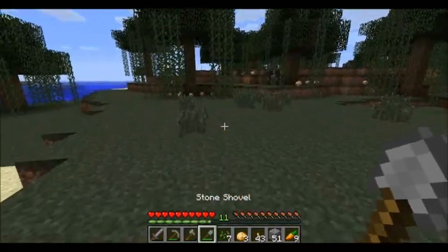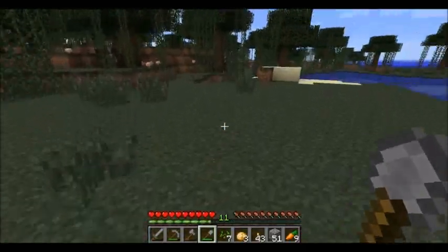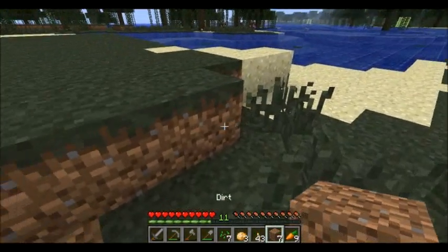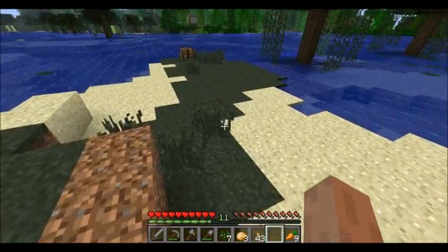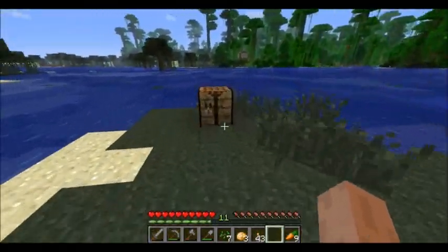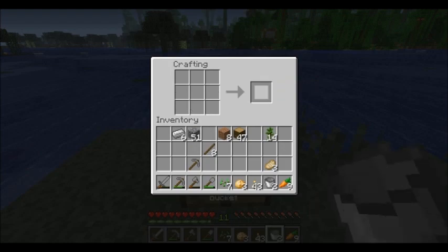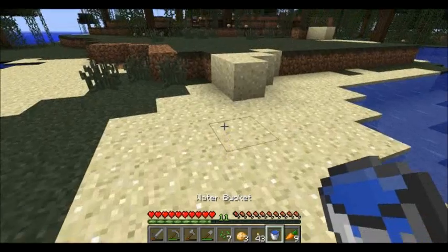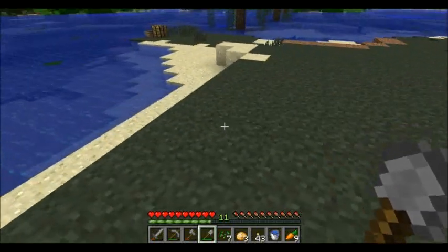I kind of wanted to flatten this area out, but actually I'm going to put this dirt back — I don't really have time to mess around, I need to start growing food now. To farm things, it's really helpful to have water, because farmland that's not within four blocks in any direction, including diagonally, of water will eventually revert back into regular dirt.